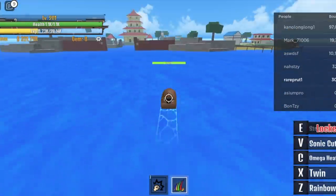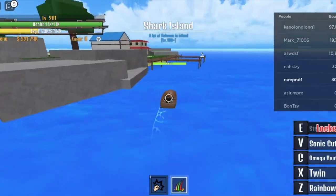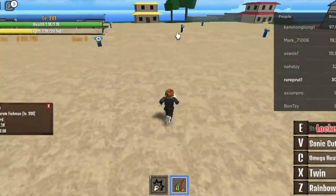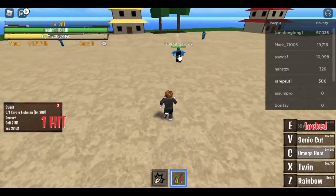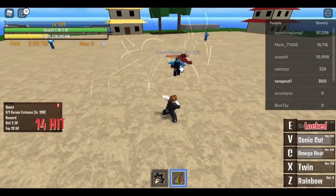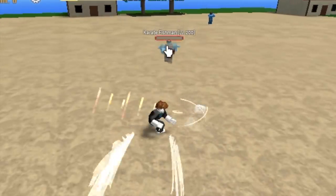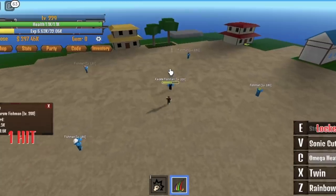When you reach level 200, we're going to start here by defeating the Karate Fishman. Use your C skill, Omega Heat, Sonic Cut, and Rainbow. Easy guys. You're going to do this until you reach level 230.